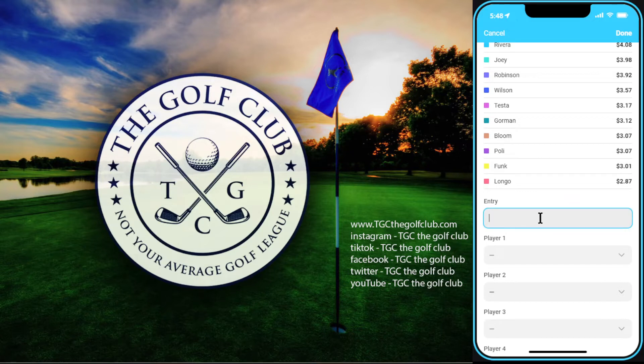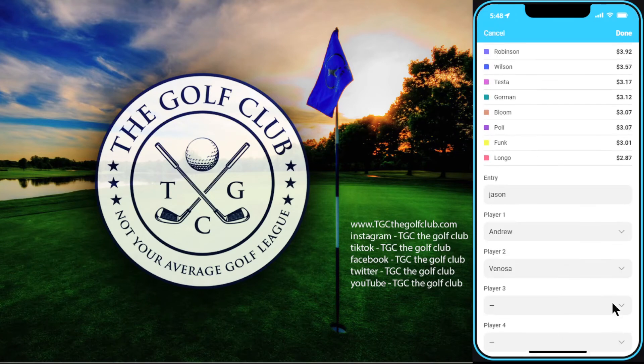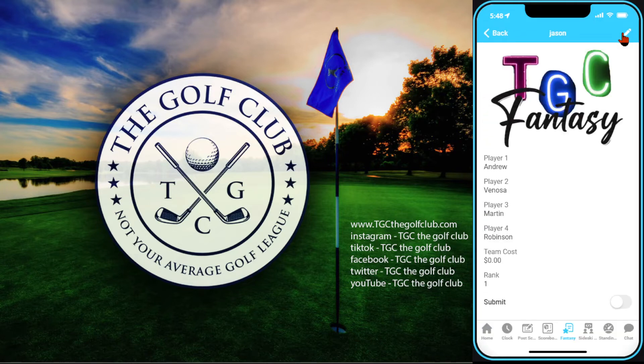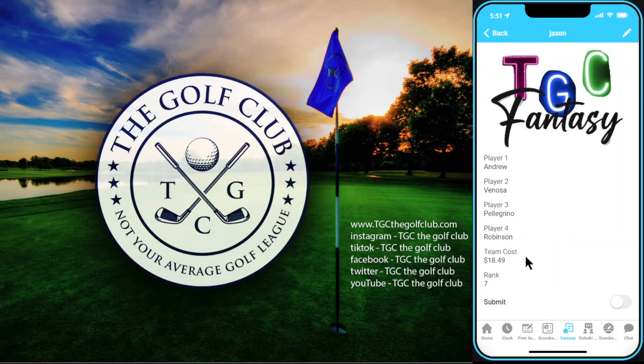Simply enter your name under the entry tab and start selecting your players — I'll show you an example now. Once you're done, hit the check button and a total cost for your team will come up. If your team is over $20, you'll need to go back into the edit screen and change one or more picks. Or if you have a little room left to get to $20, you might want to edit for that as well. As you can see here, my team has a cost of $18.49, which is a valid team.